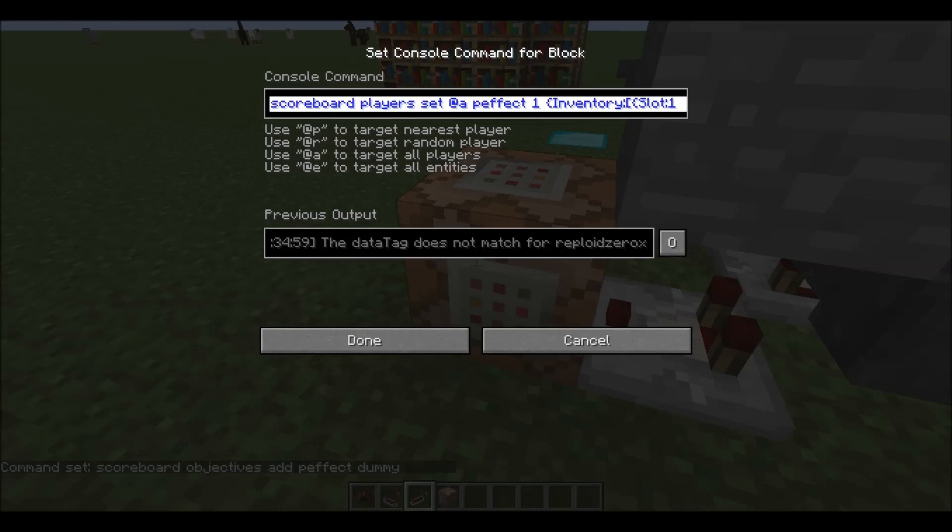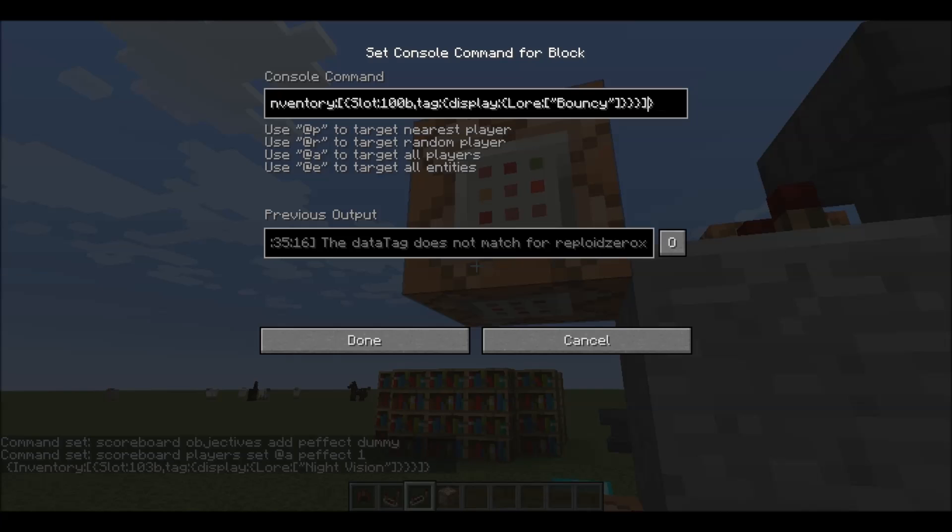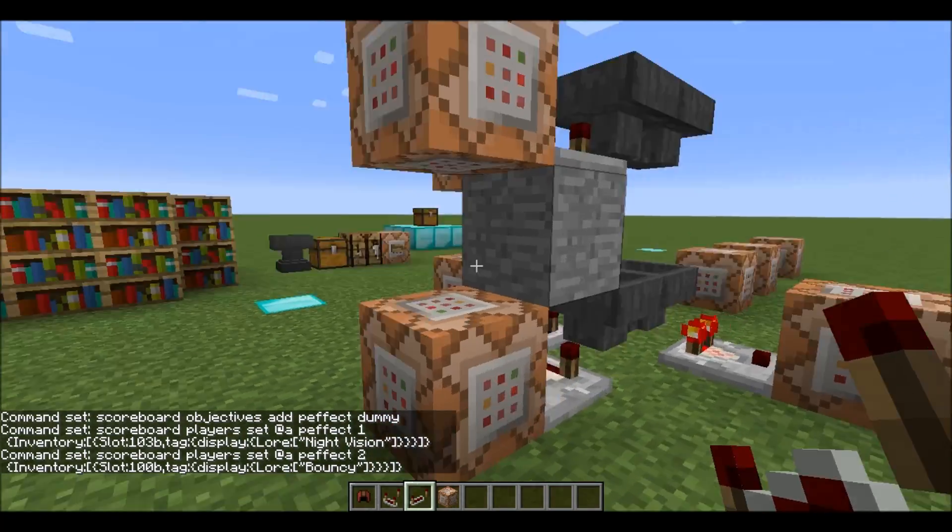You want to have the scoreboard set for whatever it is. So this one sets it for the head and it looks for the tag Night Vision. But also say you want to target something else - this one targets the feet. 100 is feet. So going up: 100 at feet, 101 at legs, 102 at chest, and 103 at head. So that way, you know, the armor slots. And again, this is something you can play around with - you can change the lore to be whatever you want, depending on whatever effect you have.